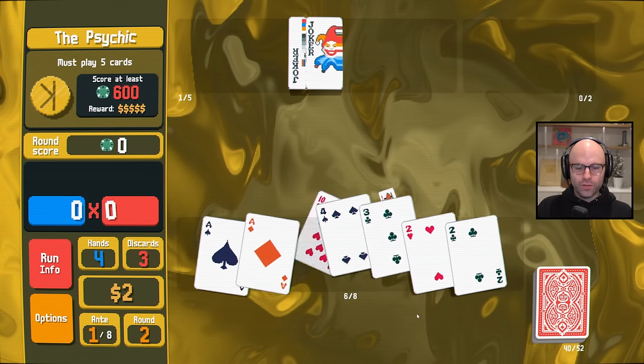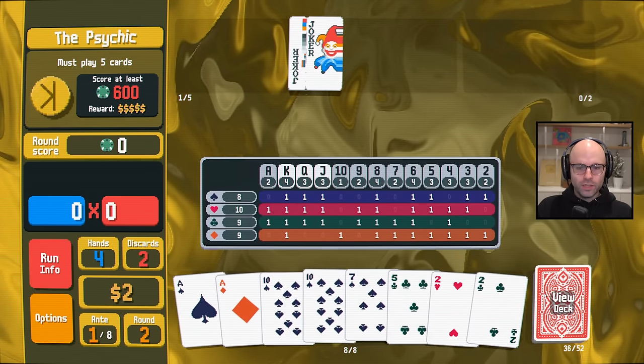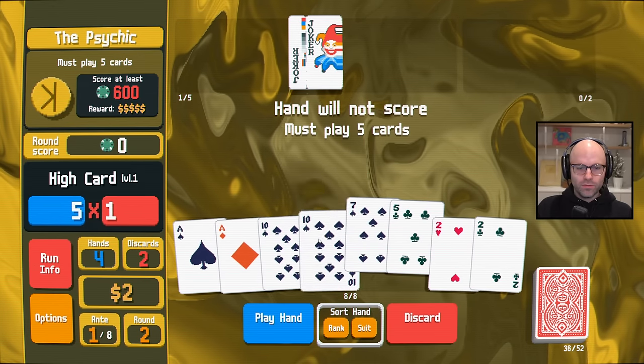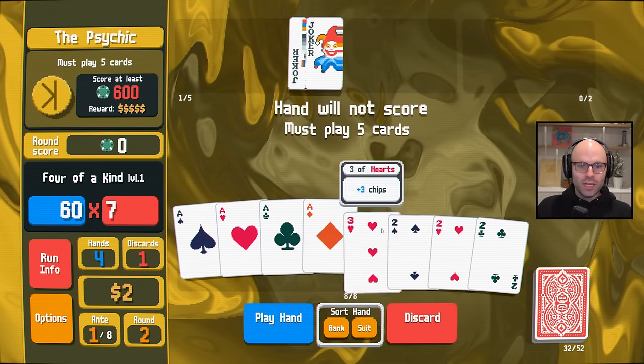Ace, ace, two, two. I'd rather go full house than straight potential on this one. One ten, two twos left. Very common-looking situation here. And yet, this time, hand will not score.